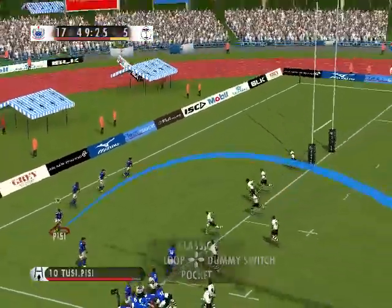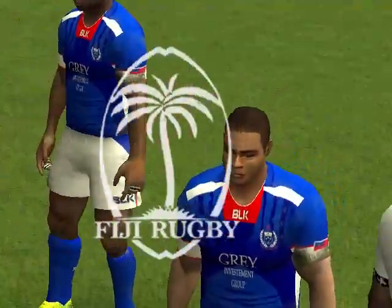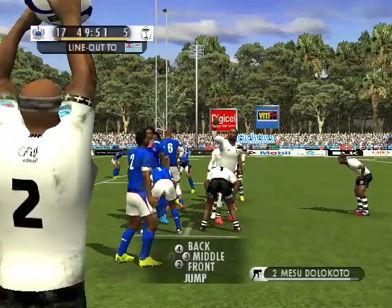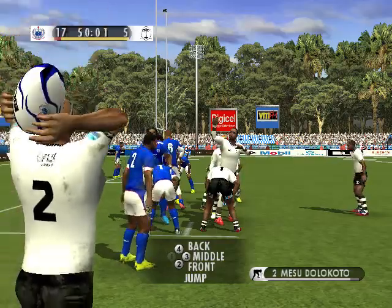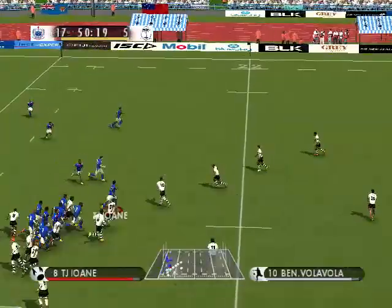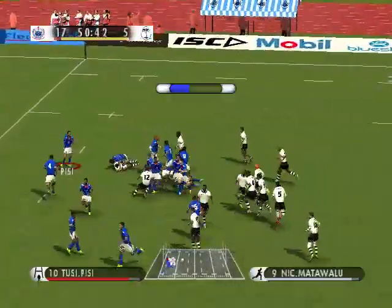Turns it back. The clearance made. They've got good field position close to the try line. Two-handed take and drive. And they could get five points here. They throw. Good catch. Good long pass. The lead. Fantastic tackle. Massive.